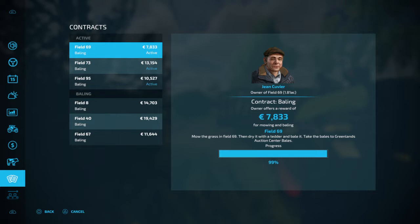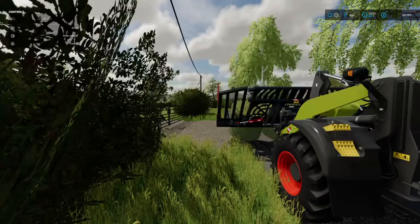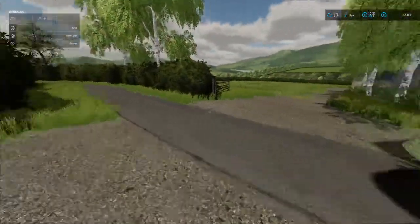So basically what you've got to do is mow the grass, then dry it with the tedder, and take the bales to the sell point. As you can see, the contract is at 99% and it's stuck on 99% - I can't finish the contract for some strange reason. I'm going to explain how to fix it.